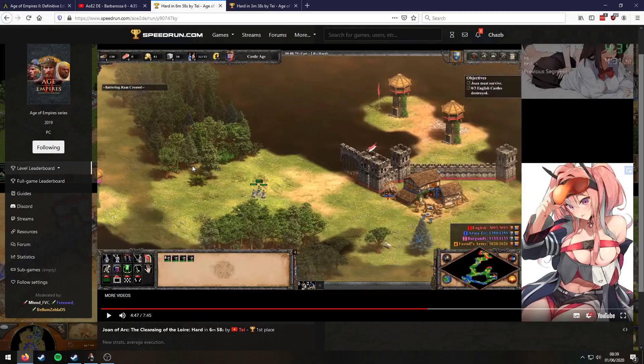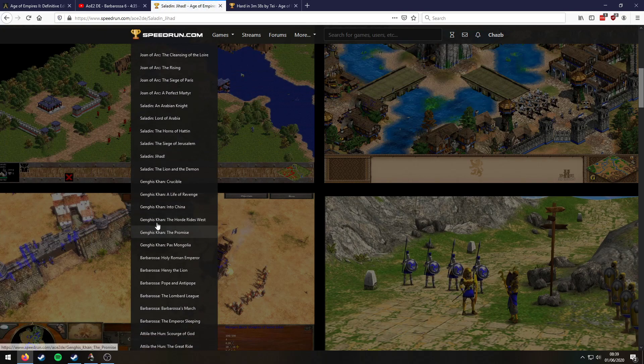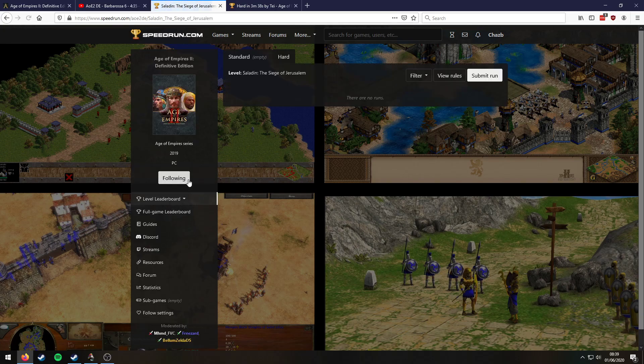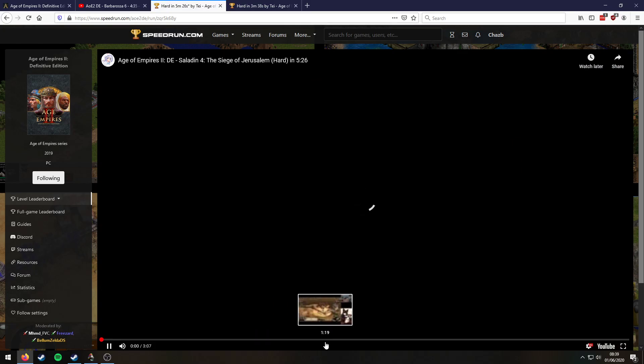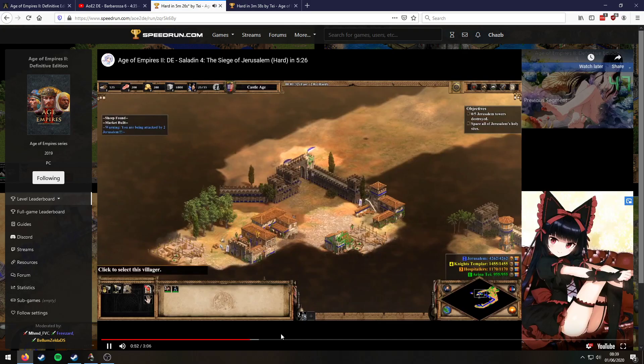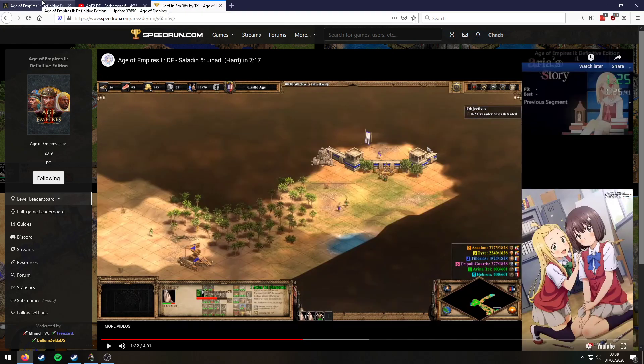So Tay actually didn't use it in this run but he could have, because it does work. There is still time you can save on this level, I guess, but it depends on how you kill the three castles. There are other levels where this is used — I thought it was Jihad, but that's not right — it's actually used on the Siege of Jerusalem. Let's see if it's used in that run... no, because he actually sneaks in through the wall. So I'm not sure what they fixed — maybe it's multiplayer only.